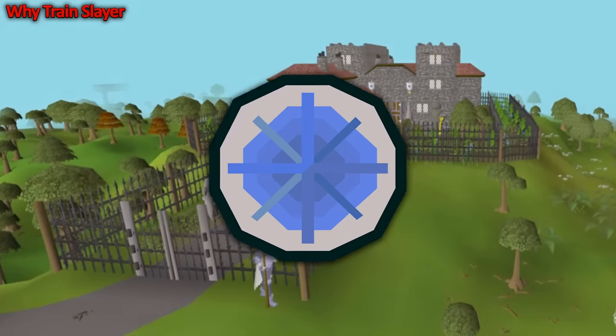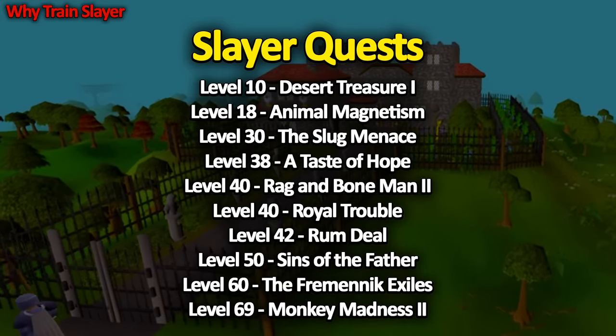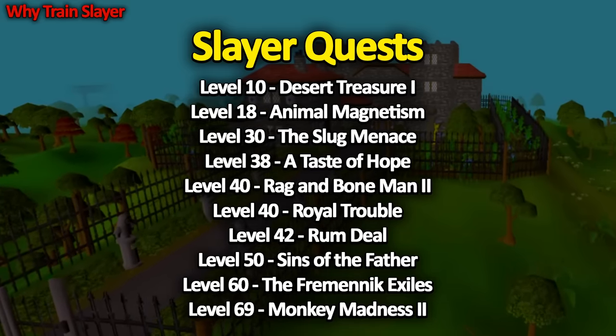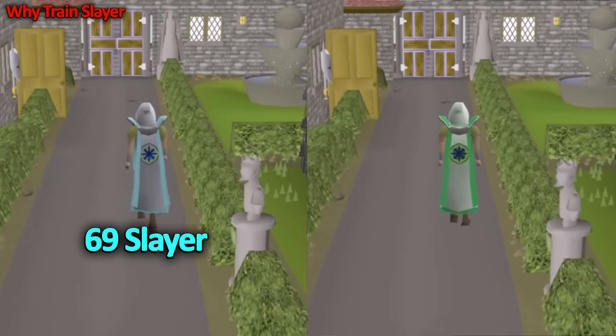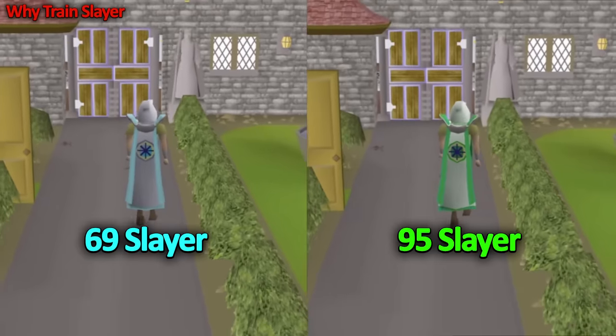10 quests in Old School have a Slayer level requirement. Some important ones include Desert Treasure 1, Animal Magnetism, The Fremennik Exiles, and Monkey Madness 2. You need level 69 Slayer to get the quest cape, and you need level 95 Slayer for the Achievement Diary cape.